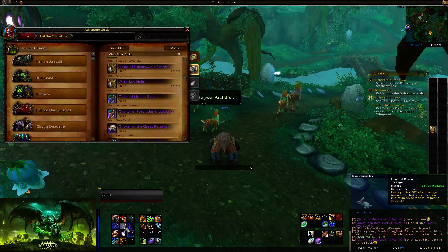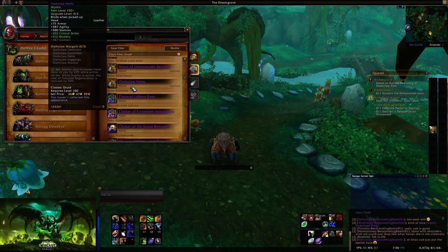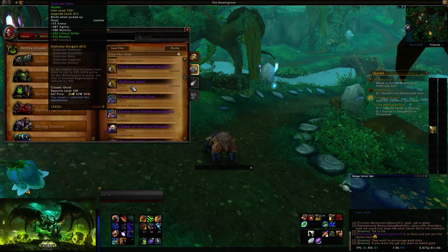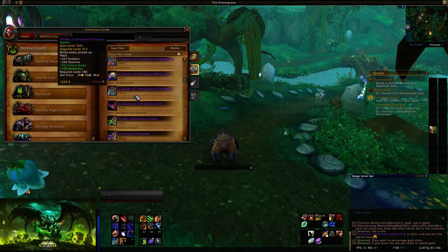The four-piece bonus is: while Iron Fur is active, the cost of Frenzied Regeneration is reduced by 50%. That's probably somewhat pointless since it only costs 10 rage already and you're not super rage-starved. Reducing it to five rage when it doesn't heal for that much anyway — you could probably skip the four-piece, but if you already have it you don't feel like switching, it's a nice little bonus. Also note: bonus armor is gone from your neck, rings, trinkets, and other gear slots.